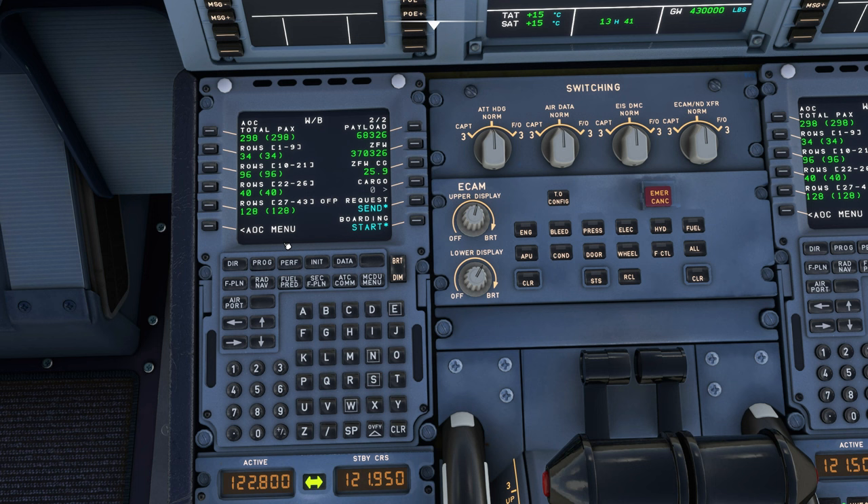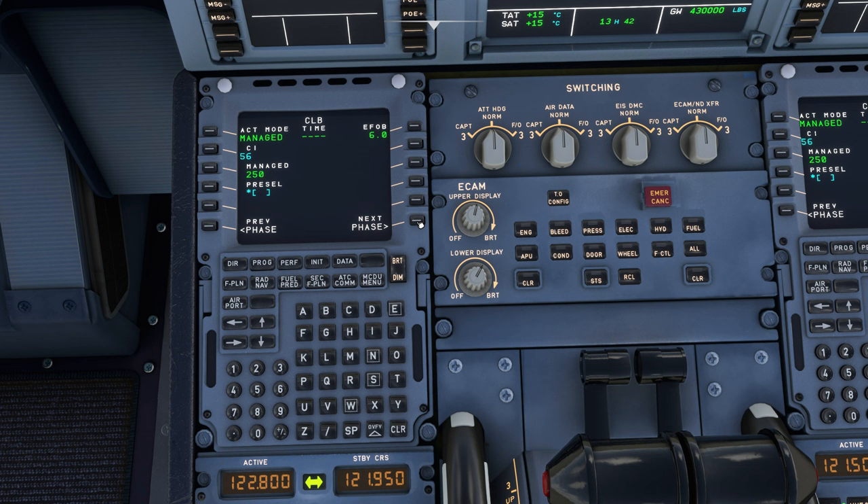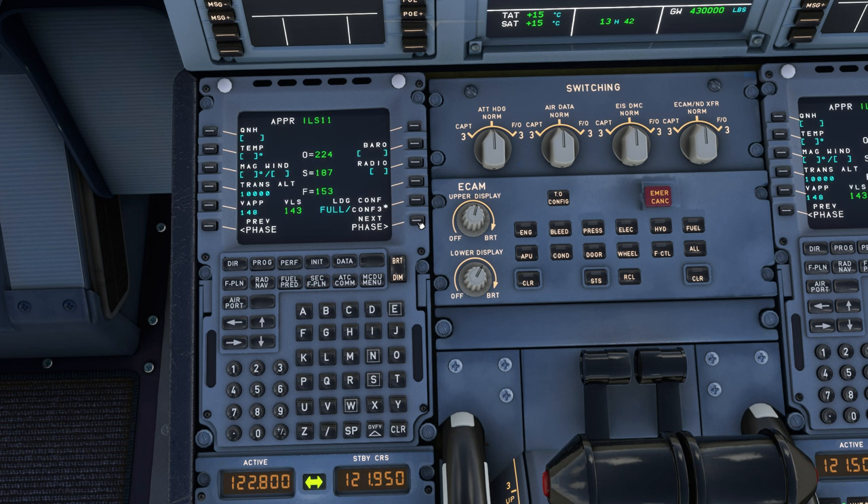We can go to the Performance tab. Before entering V-speeds, enter your flap setting — we're using Flap 2, so type 2 and hit the soft key. Below that, you can enter a flex temp if you know it. Over on the left, set your transition altitude — for the US that's 18,000 feet. Then double-click each V-speed tab and it will input all V-speeds for us. We'll need to enter approach and destination information once we're airborne and nearing our destination.